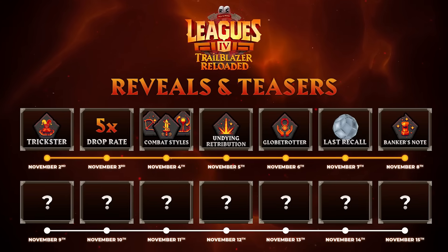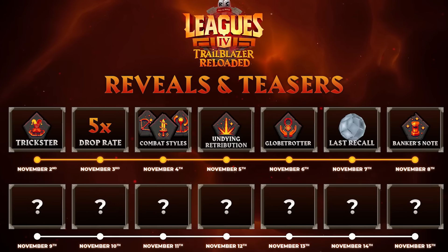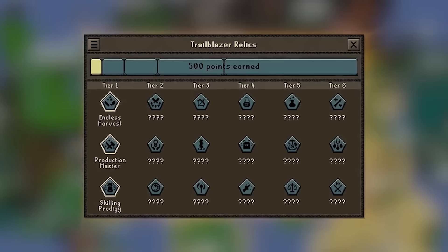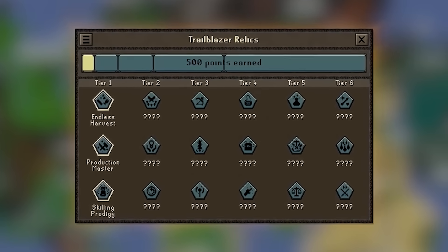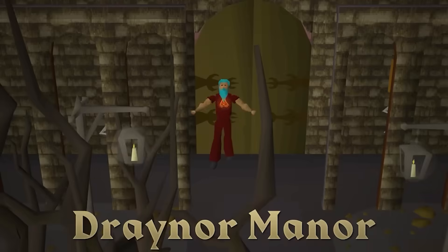It's one more week before the new league starts and Jagex has started leaking information and relics bit by bit. These relics enhance your gameplay experience like doing more damage, speeding up your skills, teleporting you anywhere your heart desires, and so many other things. The more league points you get by completing tasks, the closer you get to the next relic tier, every tier getting stronger and stronger up to tier 7.